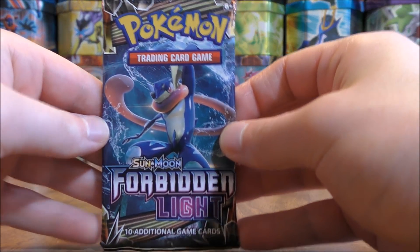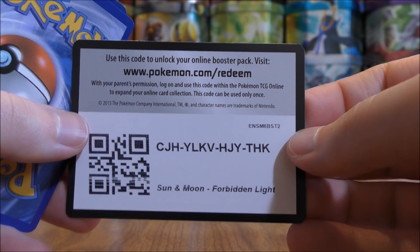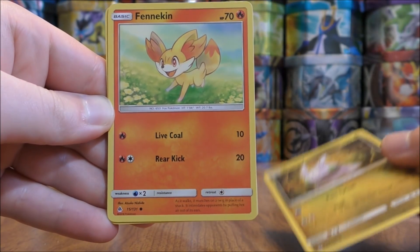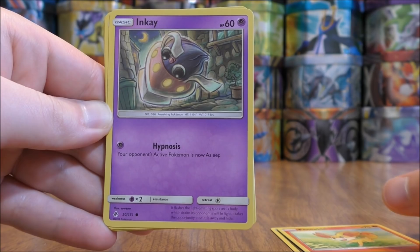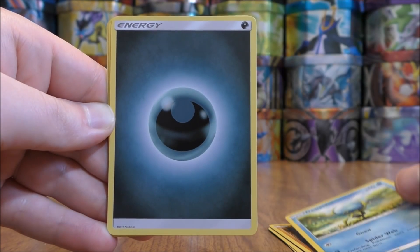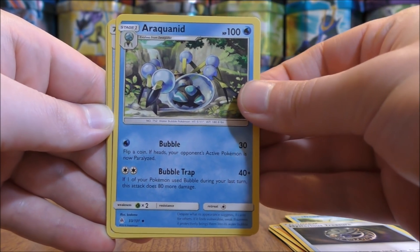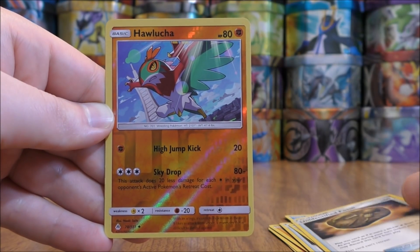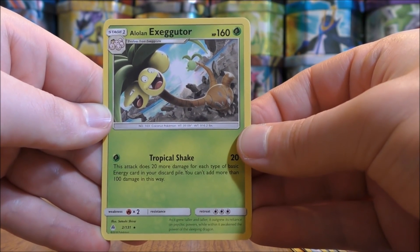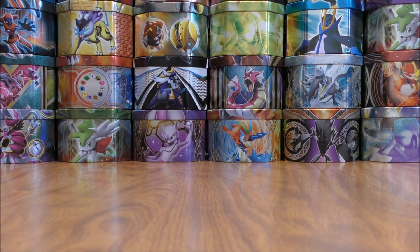Greninja pack now. I have mixed these packs around from both booster boxes, so you could get some runs in these packs. Pack starts with Goomy, Fennekin, Inkay, Pancham, Drapion, Darkness-type Energy, Mysterious Treasure, Araquanid, Unidentified Fossil, Reverse Hollow of a Hawlucha which isn't uncommon. And the final card would be an Alolan Exeggutor — this card is the featured card in one of the two themed decks from Forbidden Light.